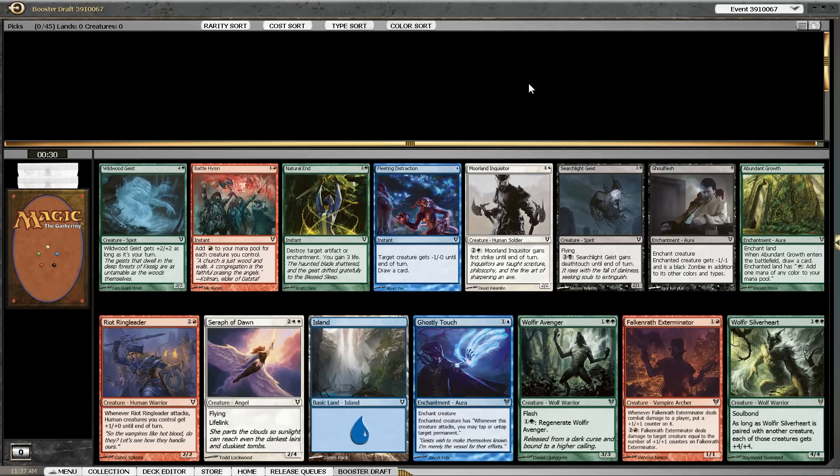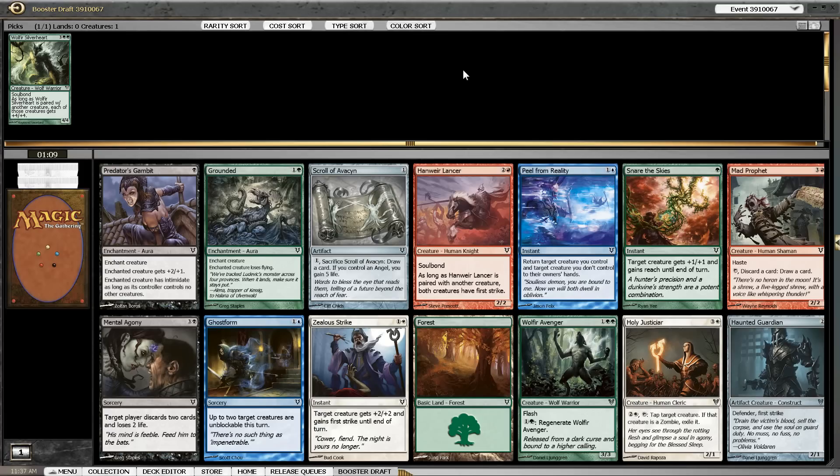The question is what our neighbors are going to do. There is an Avenger, Seraph of Dawn, and two less exciting cards in Ringleader and Exterminator. Maybe somebody is going to go black with either Geist or Ghoulflesh. Inquisitor is nice but there are quite a lot of different cards people might be interested in, except for blue cards, so we might have the chance to go green-blue, but we can also draft any kind of color combination given this pack.